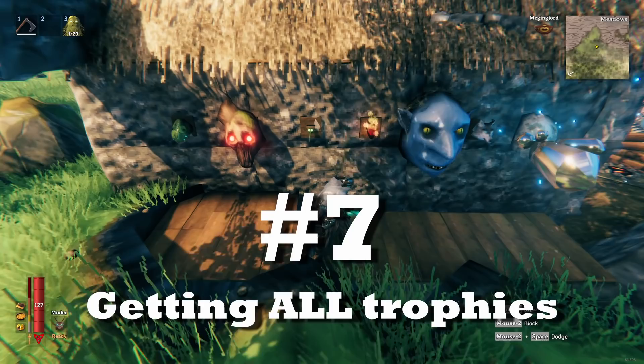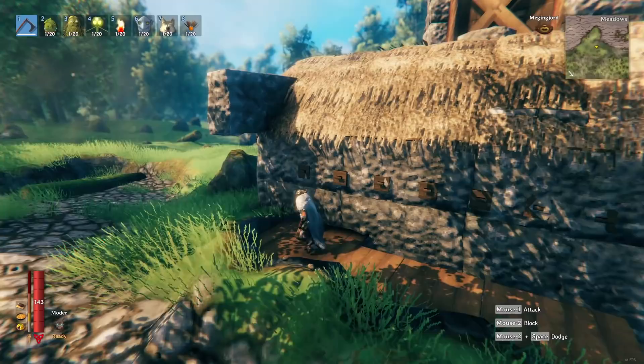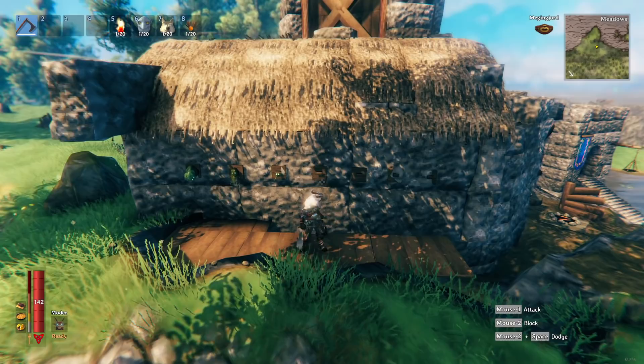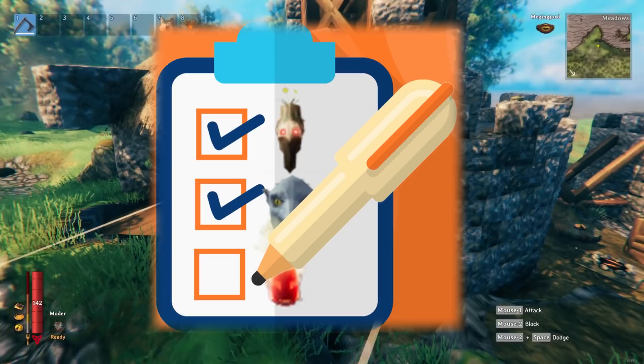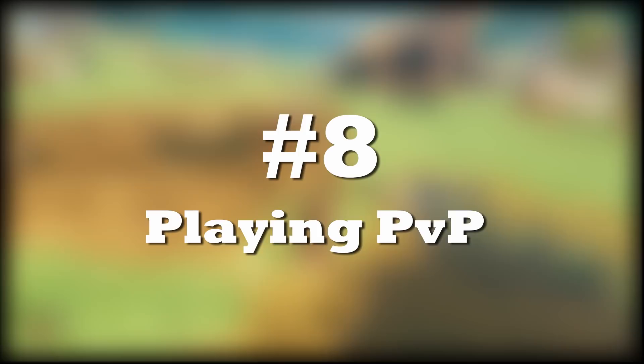Change number seven: getting all the trophies. Pretty much every monster in the game has a unique trophy, and collecting all of them is quite fun and gives a really cool look to your base if you decide to display them. Let everyone know you are the true monster hunter. You can even do this in your current playthrough, but if you want to actively work on it while progressing, do it in your second playthrough and keep it in mind every time you see a new monster — keep killing them near your spawn until they drop a trophy.